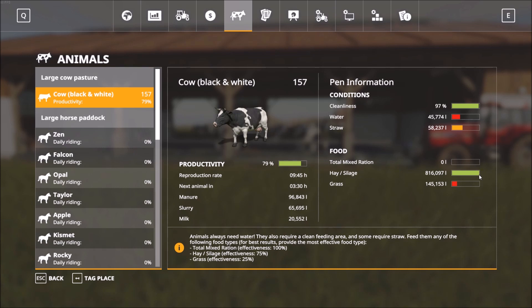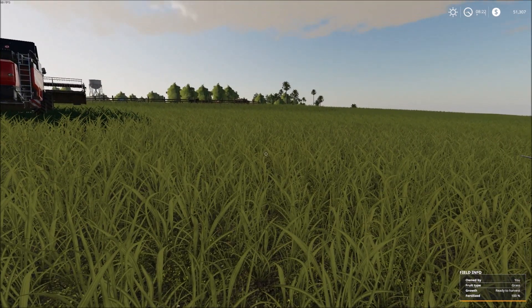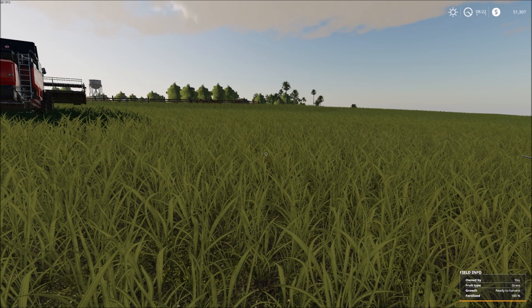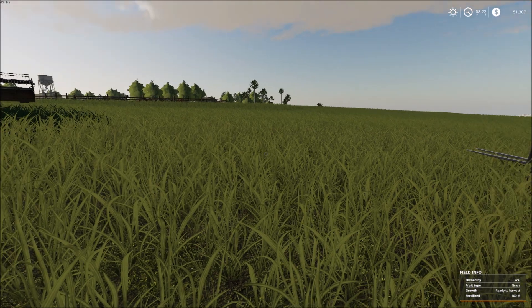If you notice the hay and silage indicator here, it hasn't gone down very much at all, which is on one hand concerning, but I do think it is going down at least a little bit. Another thing you might have noticed immediately is the grass grew. In the past we have not been able to get any of our fields to reach the final stage of growth for grass. But now, under the growth menu, you can see we have finally made it back to the final stage of growth in all of these areas. So some good things in 1.20.